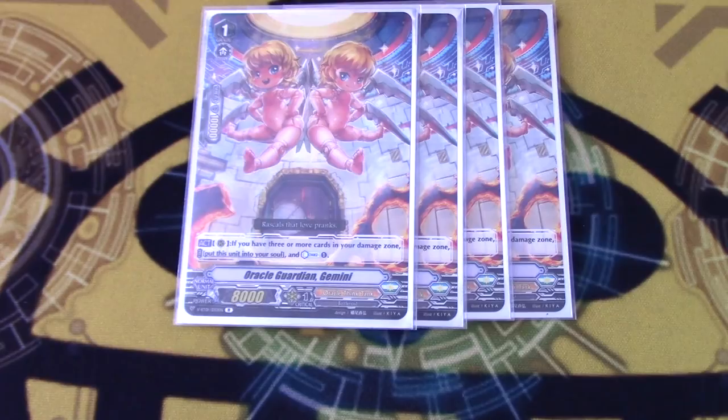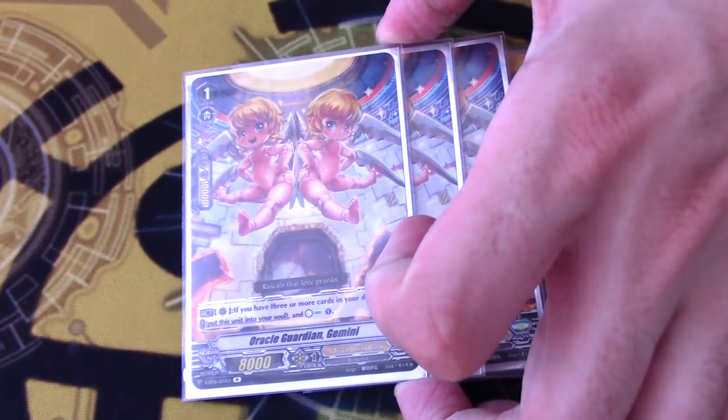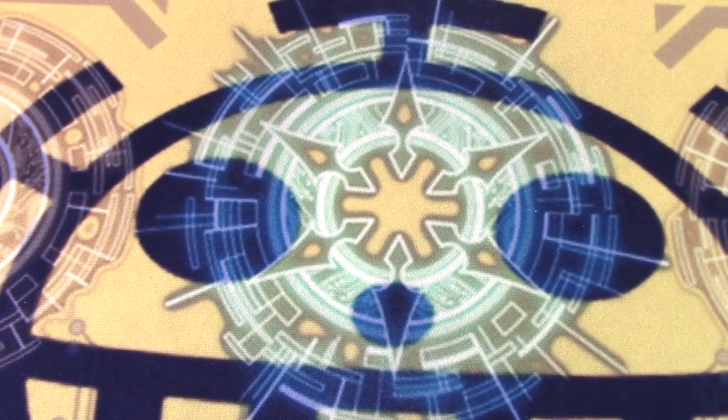4 copies of Gemini. If you have 3 or more in soul, move it into soul to counter-charge one. The deck uses soul, the deck uses counter-blast, and Gemini gets you all those back.